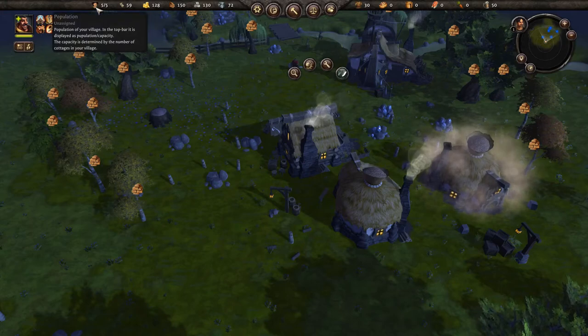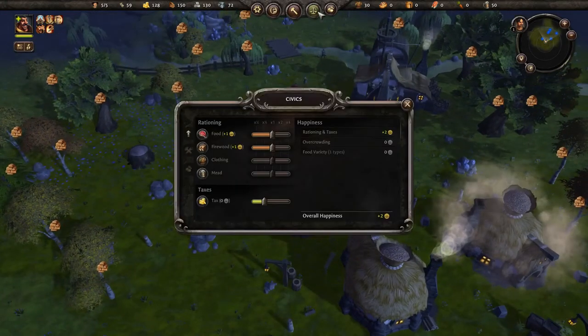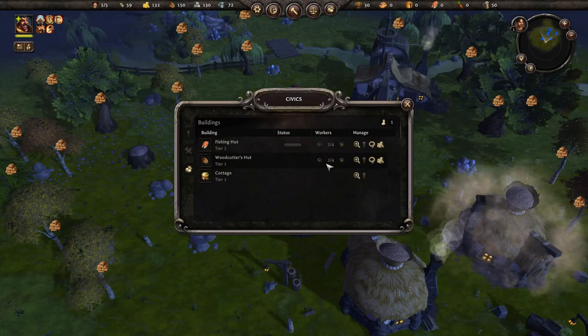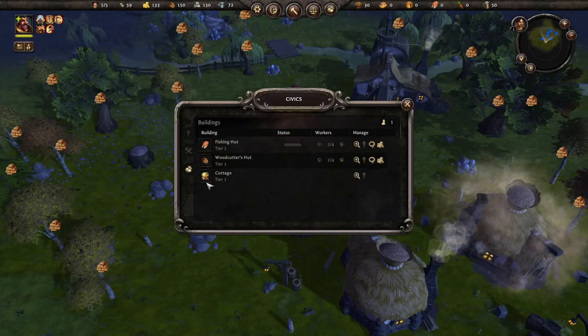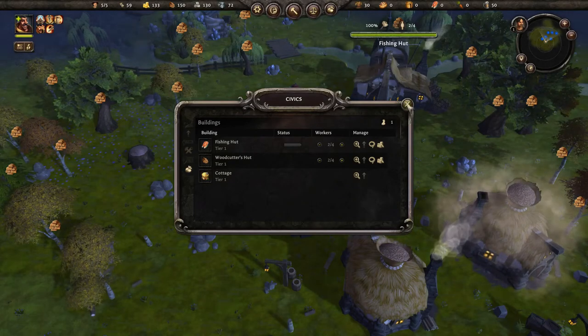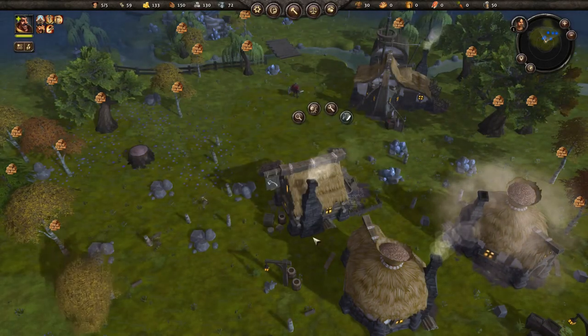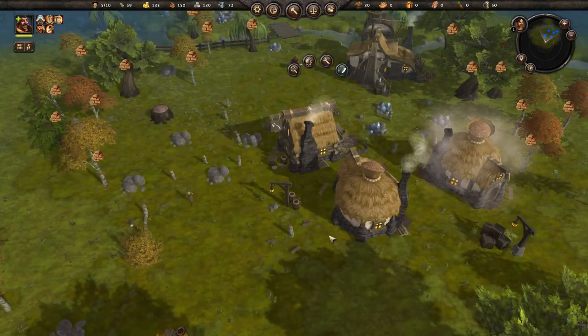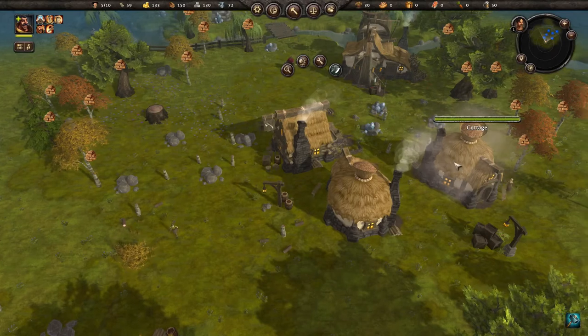Five of five - I believe that means they all have jobs. I'm not sure where the fifth one is working. Unless that's Sir Gregory actually - four peasants and Sir Gregory. Building completed, good job.